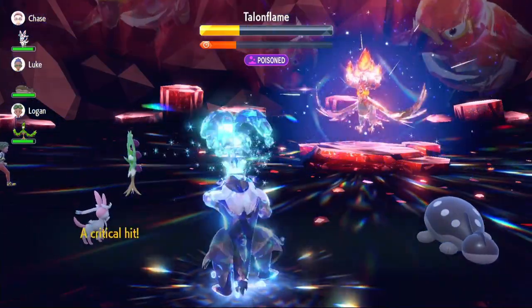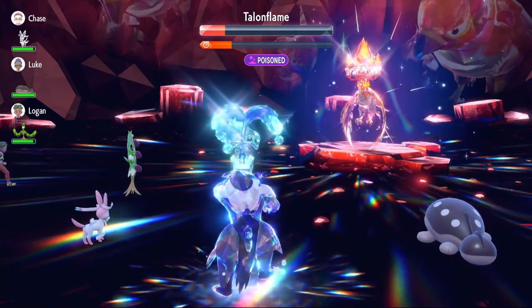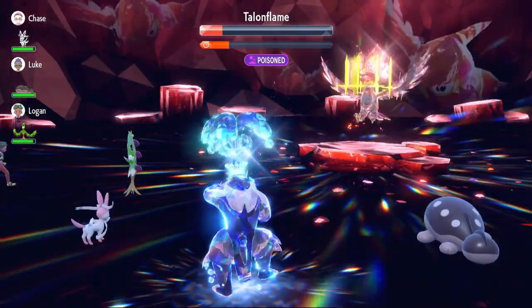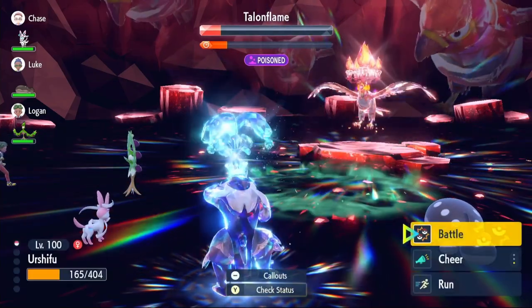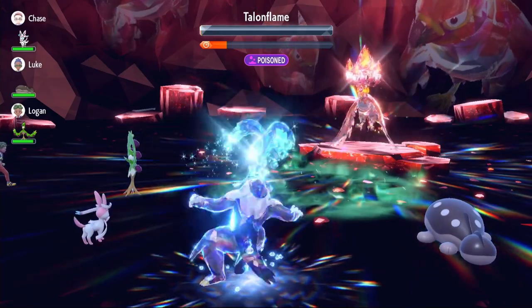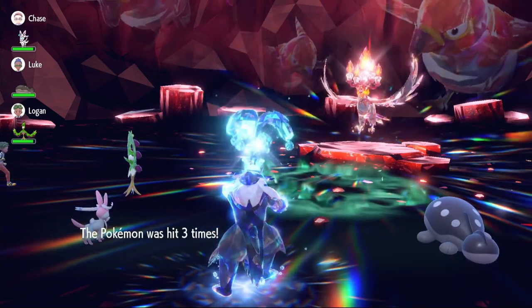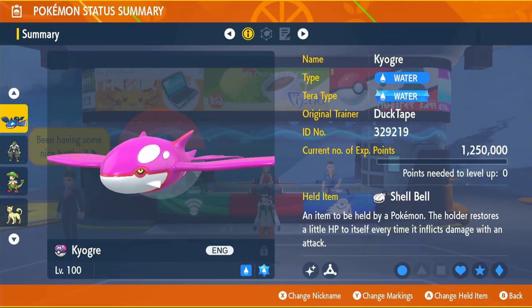We're guaranteed to attack first when the shield breaks. Shell Bell brings us back to 165 HP. The shield breaks, and this Urshifu is incredible — we're weak to Talonflame and Brave Bird is a very strong move, yet we still made it through. We use Surging Strike again — three hits — and that finishes off the Talonflame. Even at a type disadvantage, Urshifu gets the win.